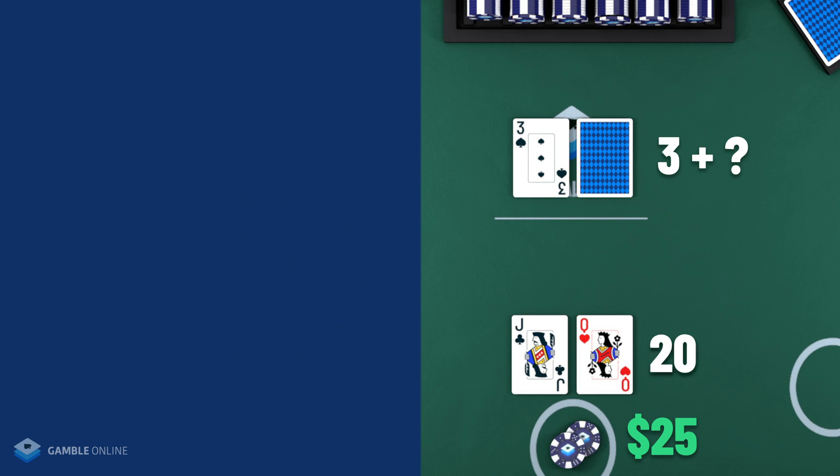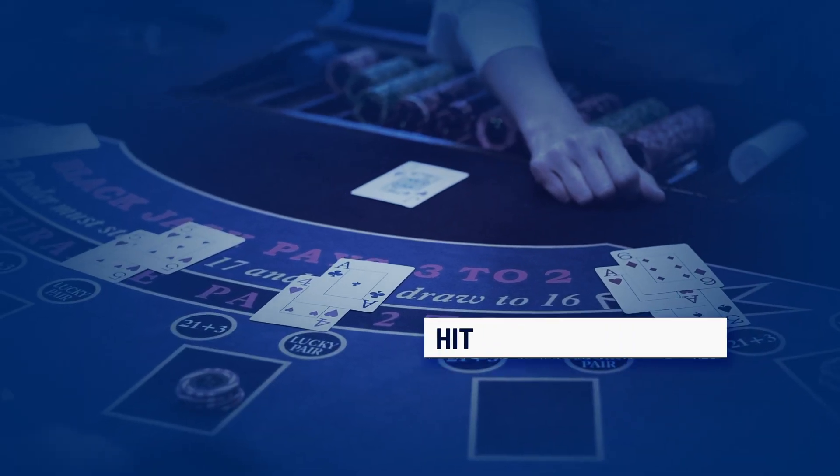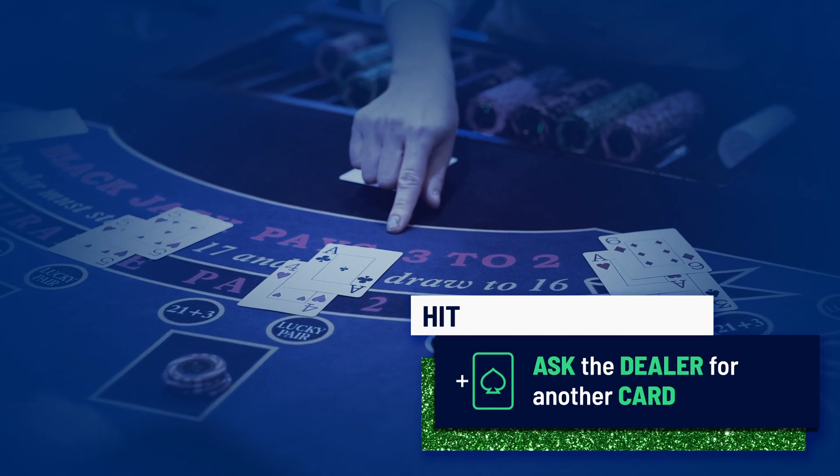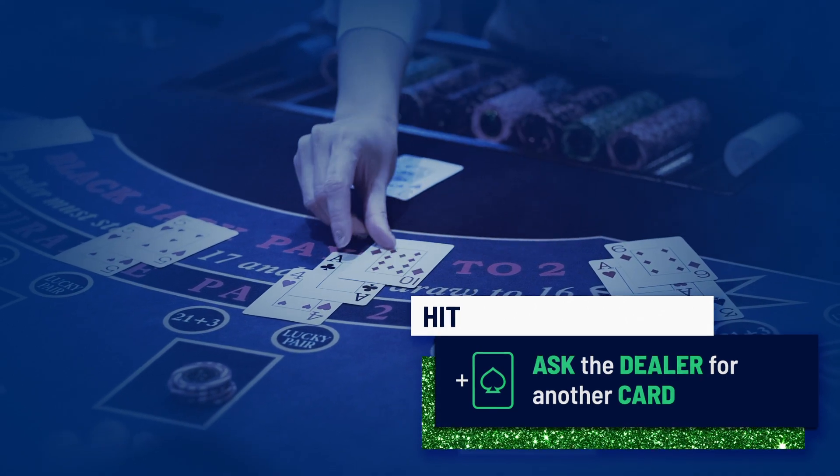Let's say you get two face cards — you've got 20. You look at the dealer's hand and it's showing a 3. You now have a choice to hit or to stand. Hit is where you ask the dealer for another card to add to your total. You can hit as many times as you want, so long as you don't go over 21.